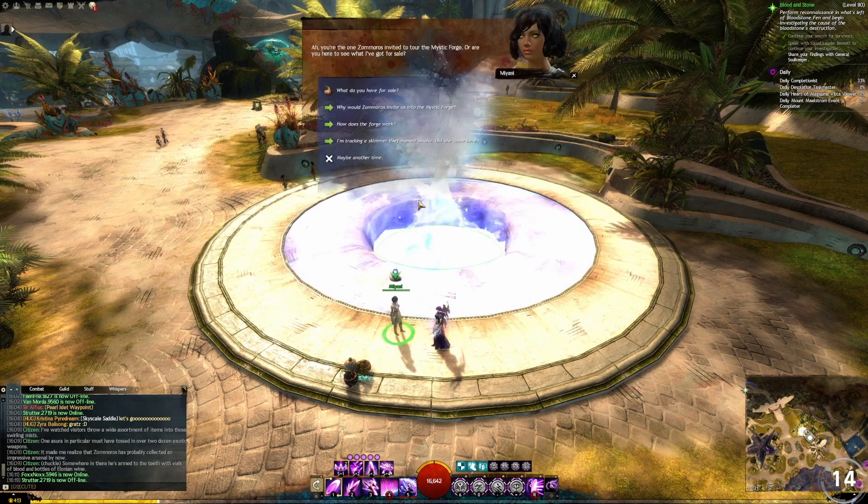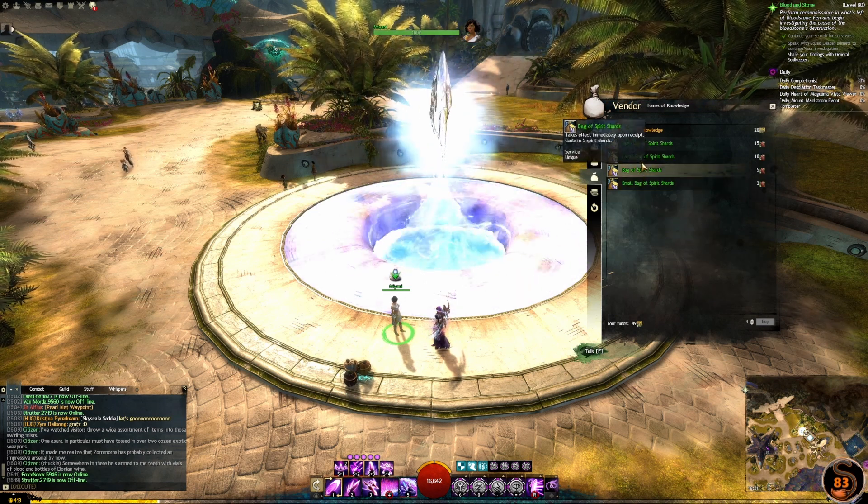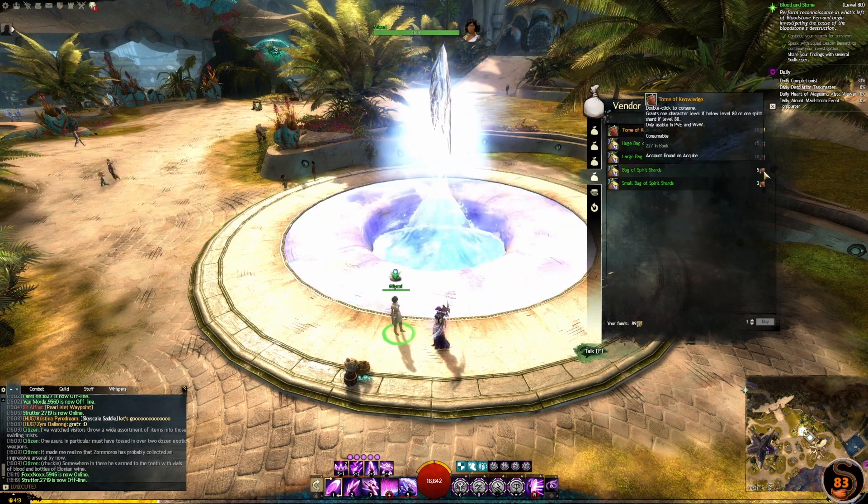You can also turn in tomes of knowledge at Mayani or any other mystic forge attendant and convert them into spirit shards.